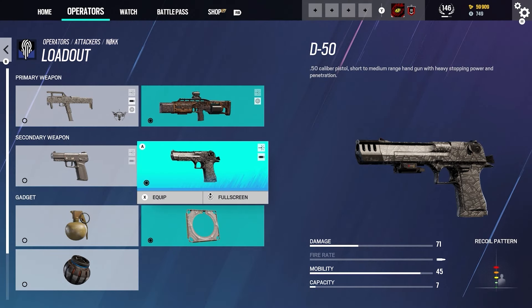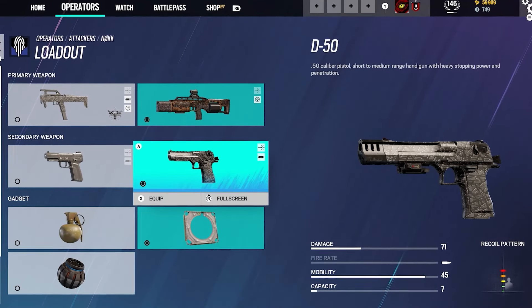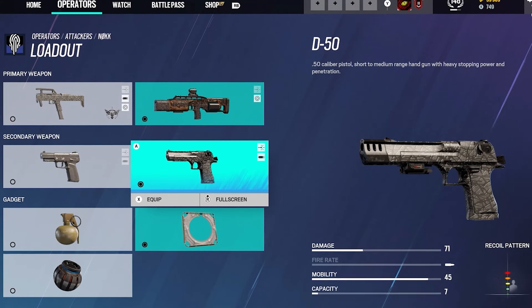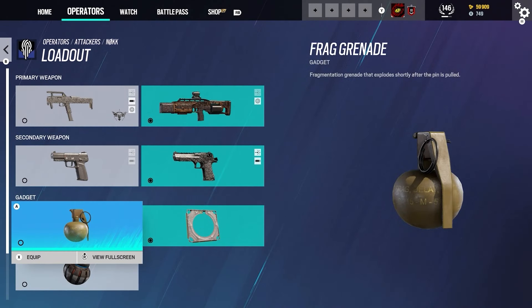For the next secondary we have the D-50. This is a .50 caliber pistol, a short to medium range handgun with heavy stopping power and penetration. I would recommend taking this one — it has really big damage output. The damage is 71, no fire rate, mobility is 45, and the capacity is 7. So be wise with your ammo on this weapon.